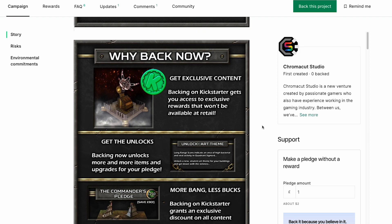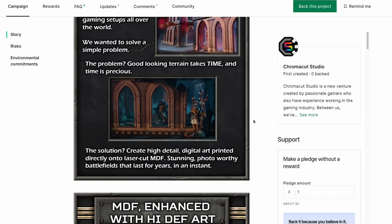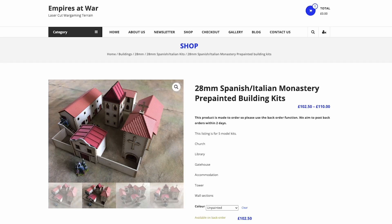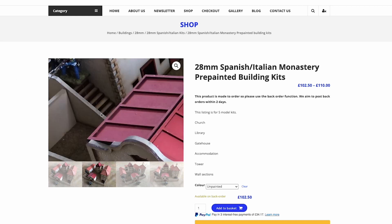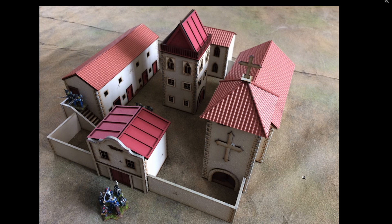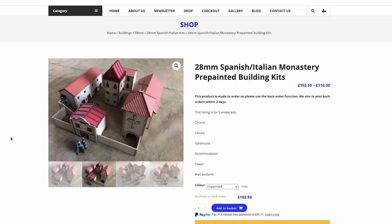This is looking great — I'm probably going to jump in on this one myself, so definitely check them out. For some more terrain, I found this Spanish Monastery kit from Empires at War. It's all laser-cut terrain and it's pre-painted, but it's just kind of a basic one-color thing, so you would probably want to add some weathering to make it look a little nicer. But they do look pretty good as is. This will be great for historical games — you could use it in Blackwater Gulch, for example.